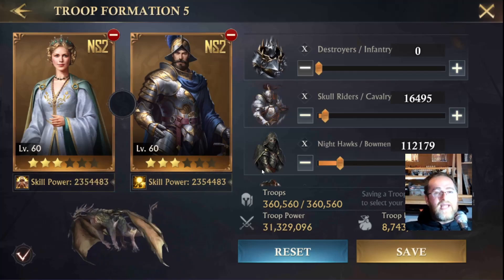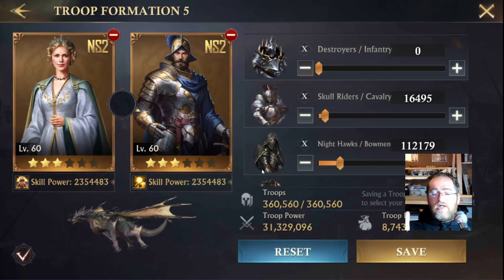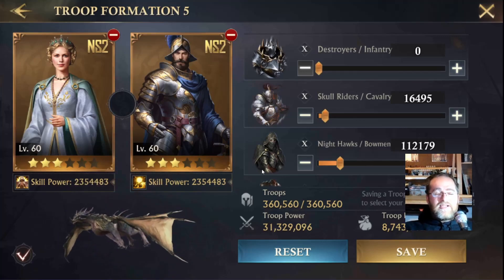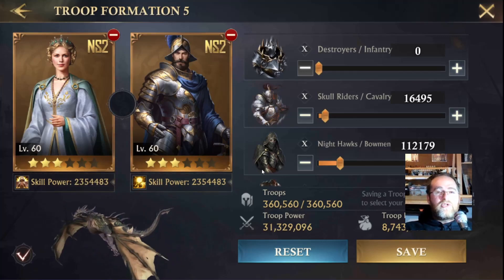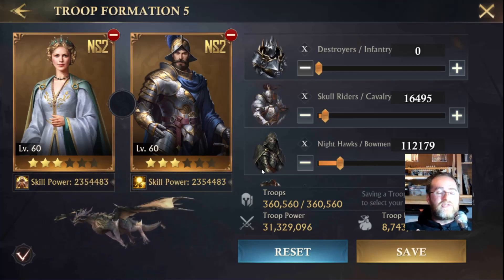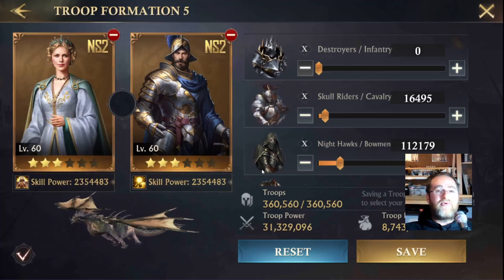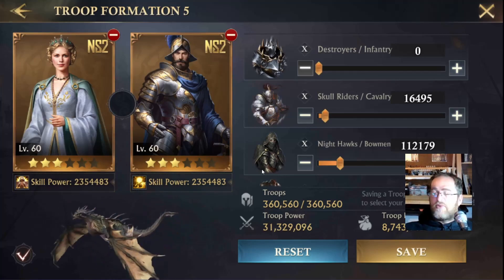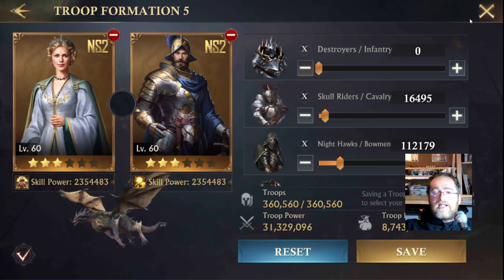I'm going to activate my Colossal Talent now. Everything else is ready to go - I've got my boots, I've got my accolades and everything set up. We're going to activate our Colossal March and add extra troops into Cavalry for Lady Guinevere's march, and add the extra troops to Bowman for Dendrain and Brutus' march. Then we can start testing it out.